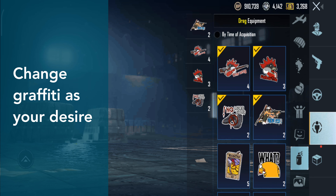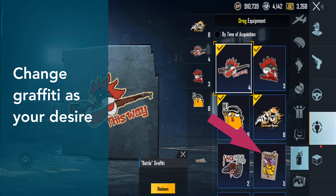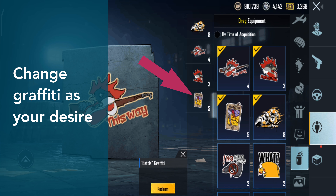You can carry only 4 types of graffiti in a game, so change the graffiti according to your need. Drag the graffiti you want to carry to the left panel and drop it over the graffiti you want to remove.